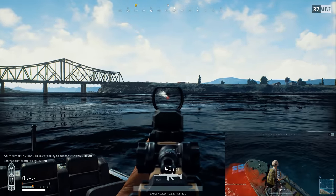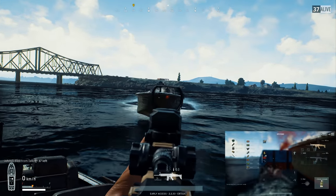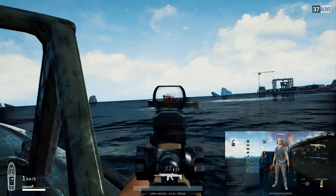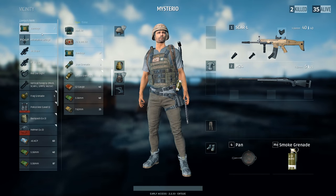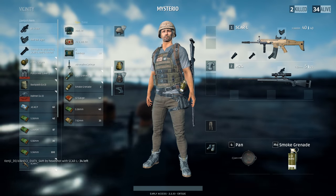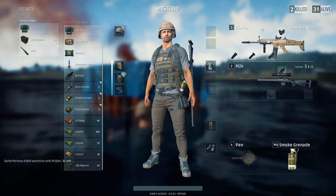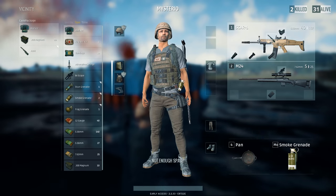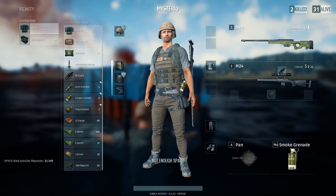I promised to show you how you can get your hands on the AWM and the M24 in the same game. I started by picking up an M24 from an airdrop. The problem was that I didn't have a decent scope for this rifle, but luckily Janju was nice enough to bring me two 8x scopes — problem solved. The only thing left was to wait for a second airdrop, and this one brought me an AWM. This is probably the most powerful loadout in Battlegrounds. Unfortunately it isn't the most versatile, and I lost both rifles in a close range firefight.